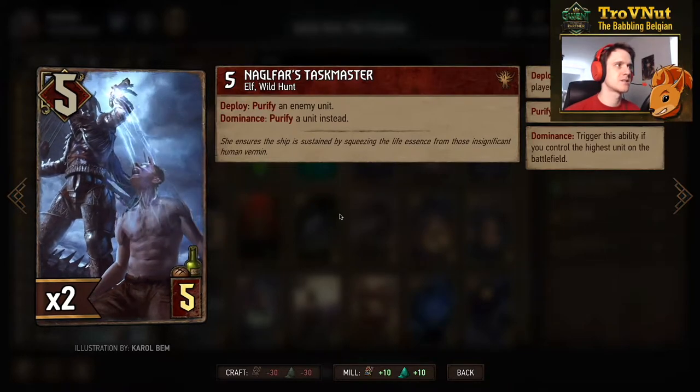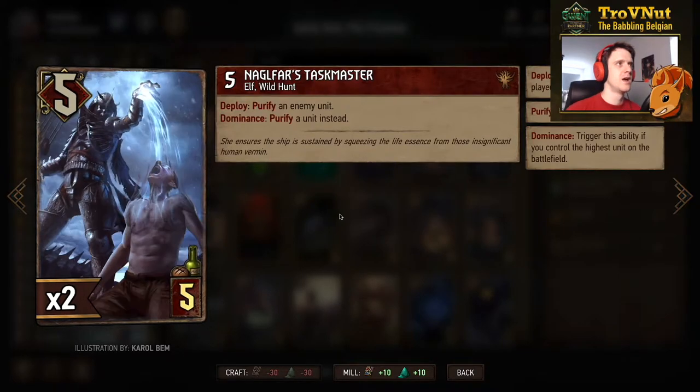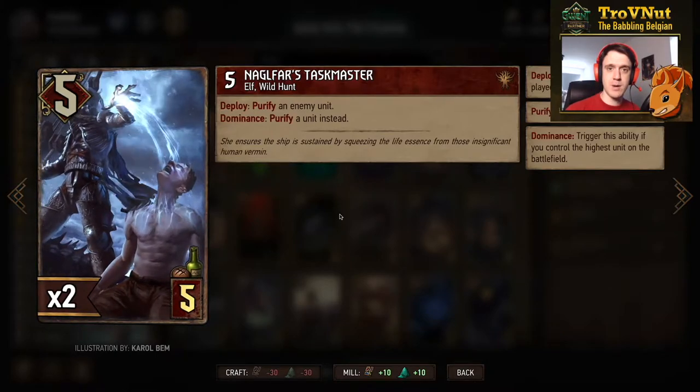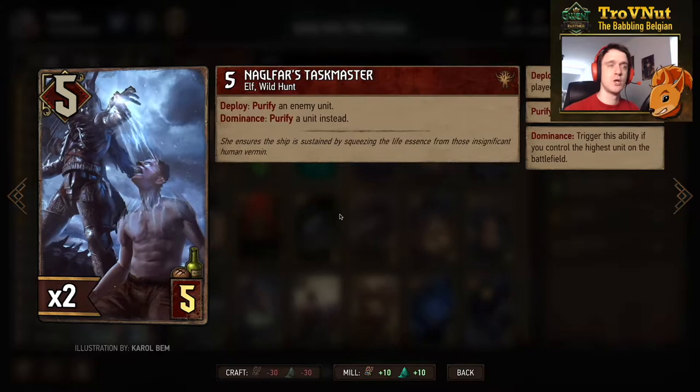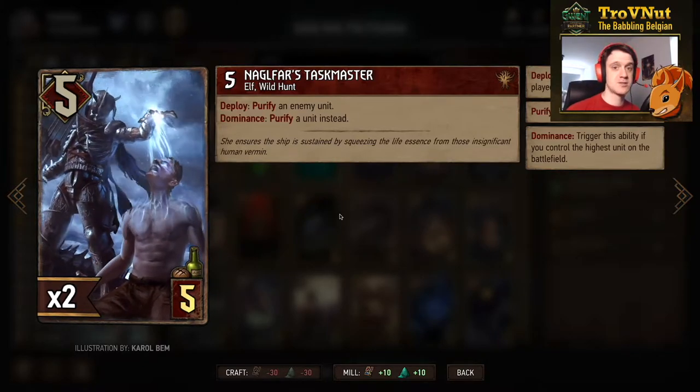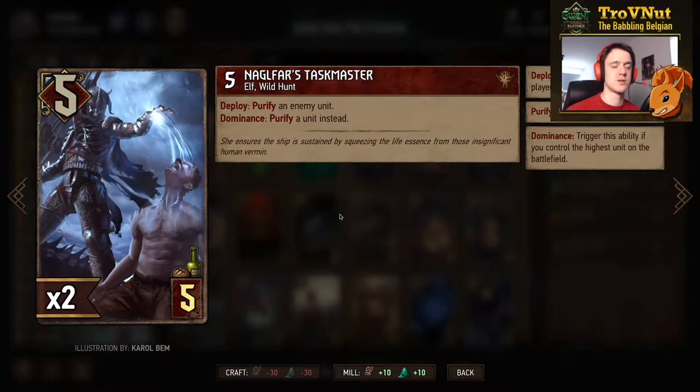Next is one of our utility cards — the Nagelfire Taskmaster, 5 points for 5 provisions. It allows you to purify an enemy unit, and if you have Dominance — the most powerful unit on the board — you purify a unit of your choice, which means you can also purify one of your own units in case something got locked or poisoned.